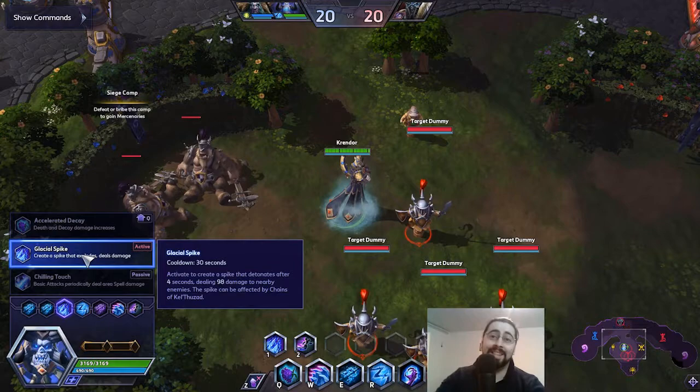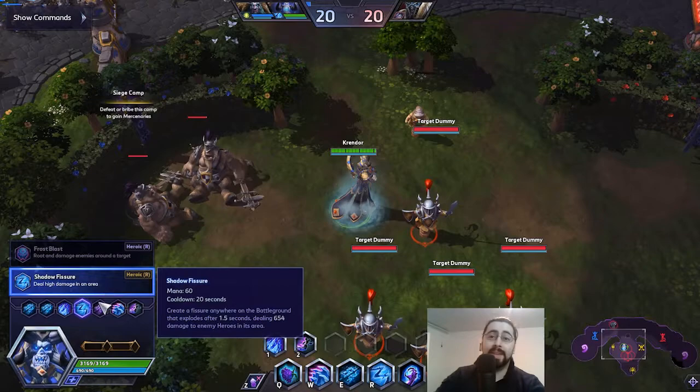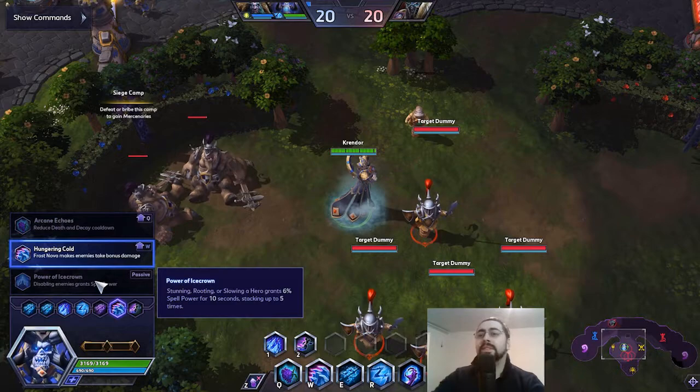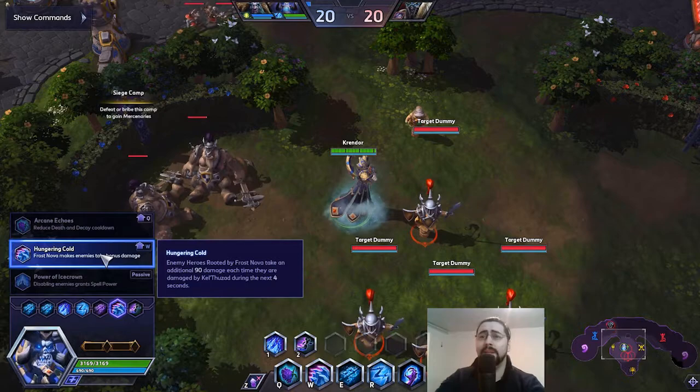Glacial Spike is super great — you can do a lot of stuff with chains, and we're gonna show it later. Shadowfisher will give us a chance to one-shot anyone with this ability, and we already favor this one.